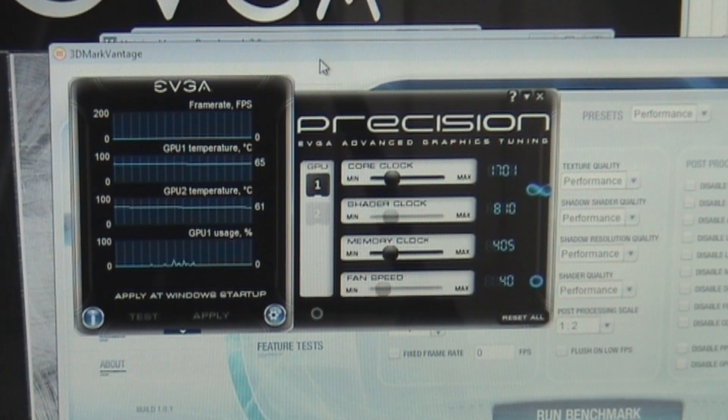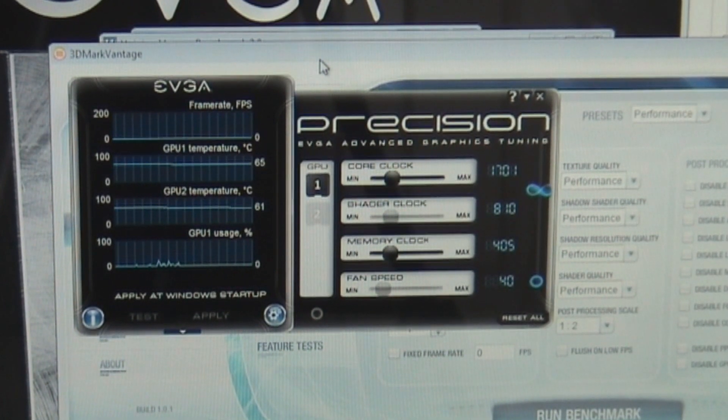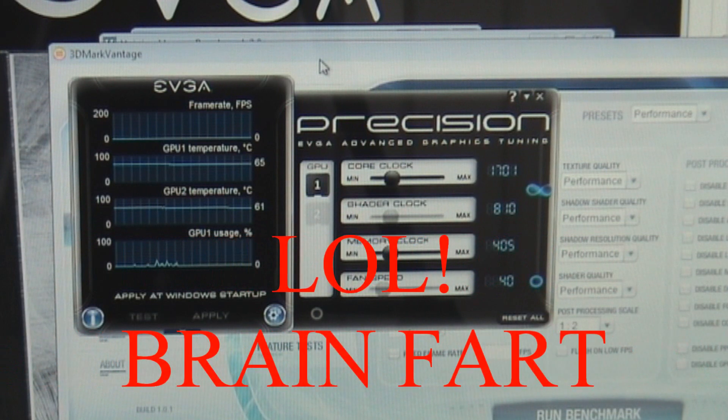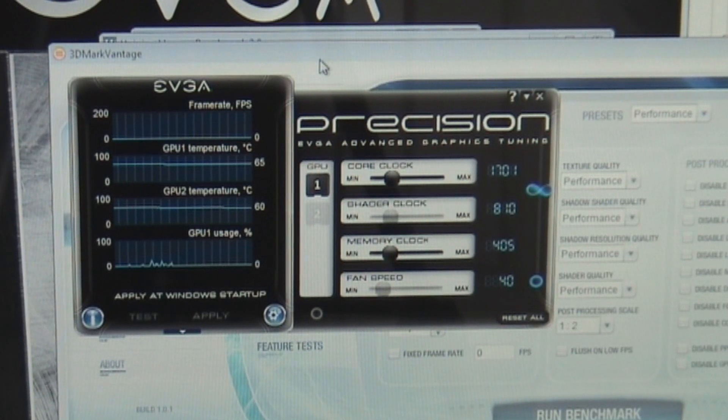Right now it's idling at about 65 degrees on the first GPU and 61 degrees on the second GPU, and the fan speeds are set to Auto. We're going to leave it on Auto so that way as the temperature increases, the fan speeds increase along with the temperatures.